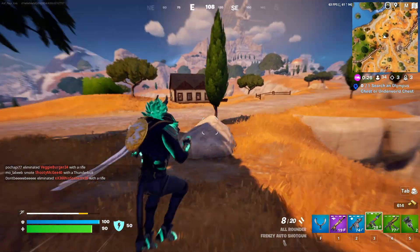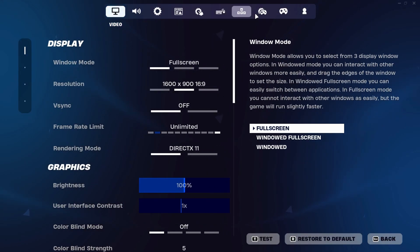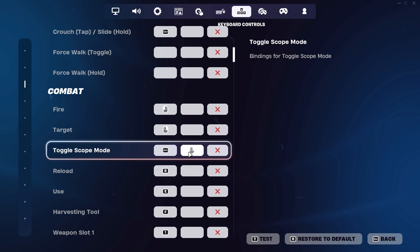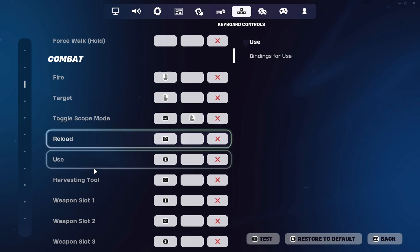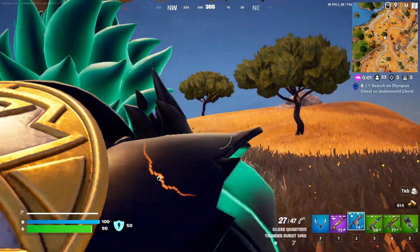I don't really know and I can't find a solution to this. Let's say I go to my controls — there are my key controls right here — and if I go to combat, it's still this toggle mode. Target toggle, it's all there.